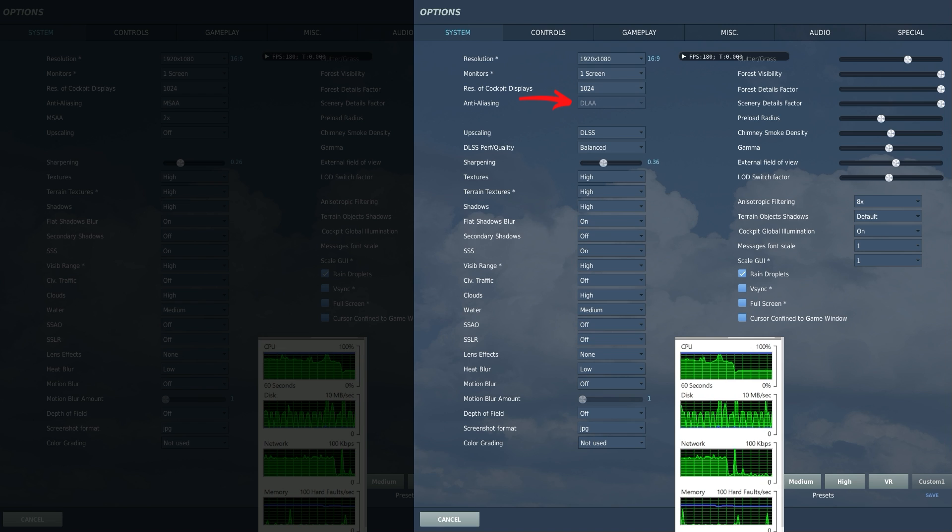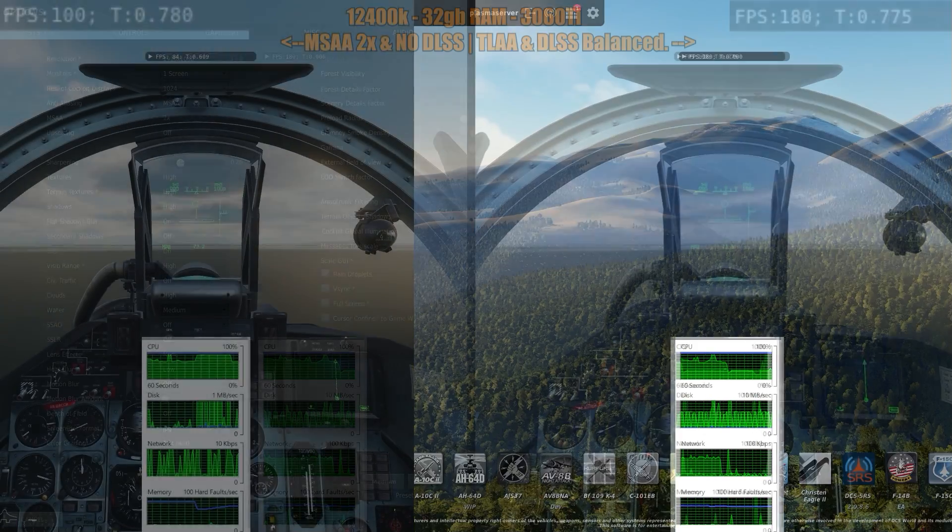One thing you can do to improve your DLSS sharpness, and I think overall sharpness, is crank up that sharpening to 0.39 or 0.5.